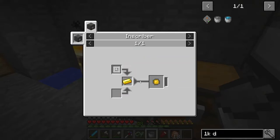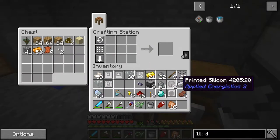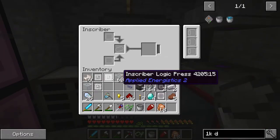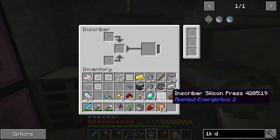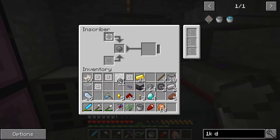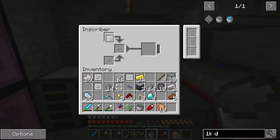These use gold with a logic press. We're also going to need more silicon, so let's make up some silicon in our inscriber. We need 10 silicon total, so we're going to do this for a little bit. Then we'll come back and do the gold part. That's our 10th silicon — now we're going to work on the logic press.